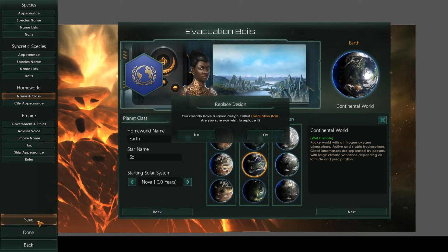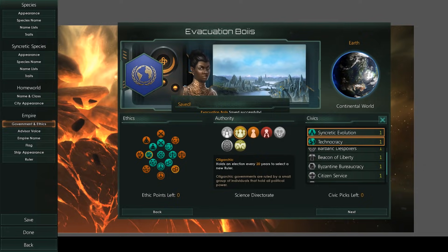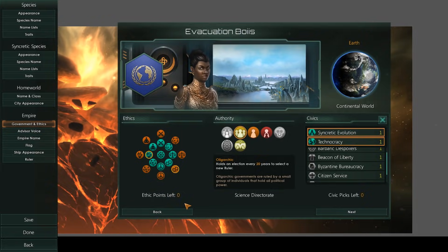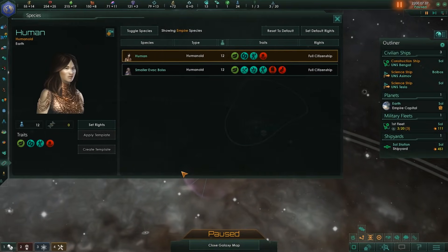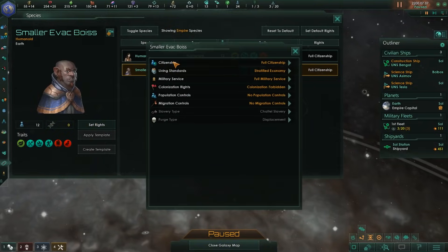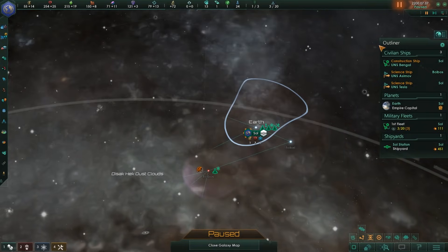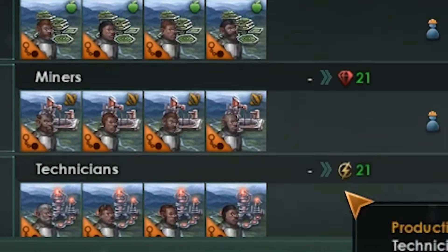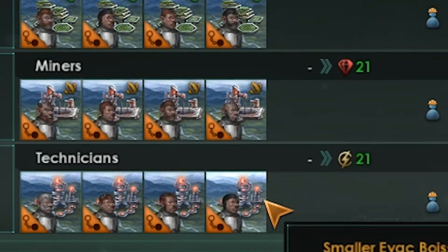Let's try this again. We've got ourselves an autocracy with a syncretic species below us. I think this will work a lot better. Why? Because slavery, that's why. We've managed to get our first continental world. We're going to need to do something important here because our humans and our smaller evac boys are rather special — we need to make sure they are, of course, slaves. Chattel slaves, which means resources from jobs will definitely increase, and they will be working wherever we need them, because we need improved resources as fast as possible.